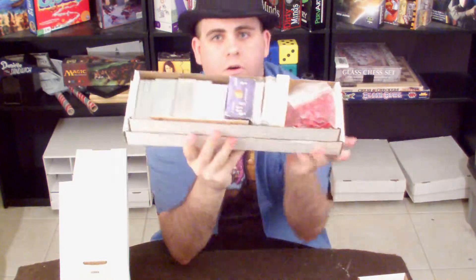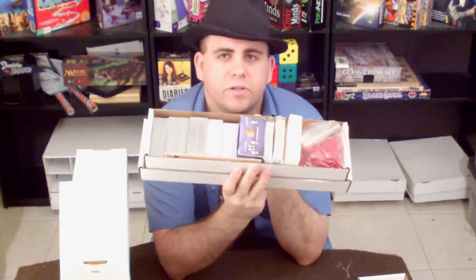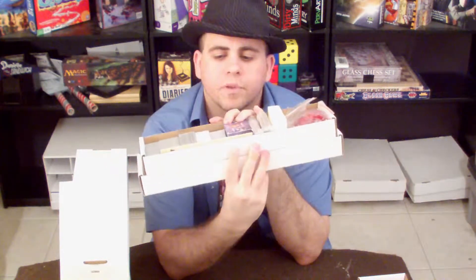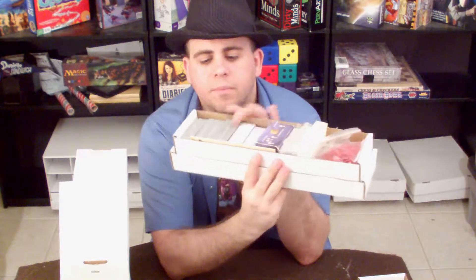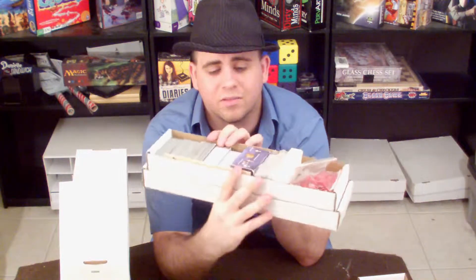This is sort of my extras box. It's got some extra Honor Tokens, some Dividers, Evil Baby Orphanage cards in here. It's got some Three Dragon Annie cards, my extra Ascension and Dominion cards, Uno's in here, and of course Guillotine. I don't know when I'll ever get that friggin' video out, but I've got a How to Play filmed at least for that.